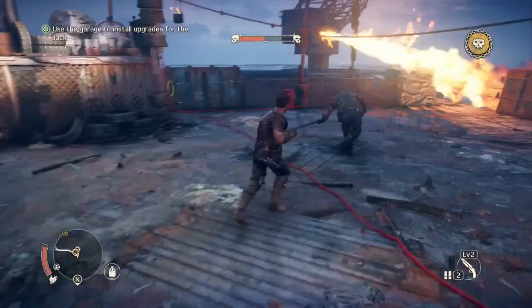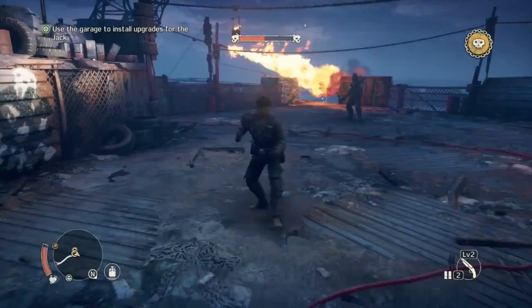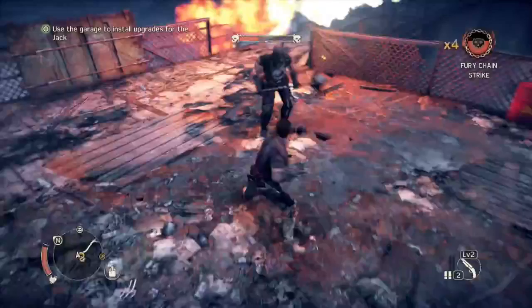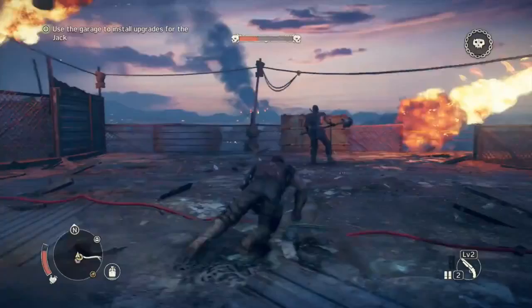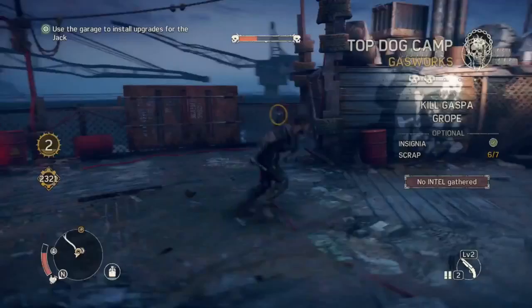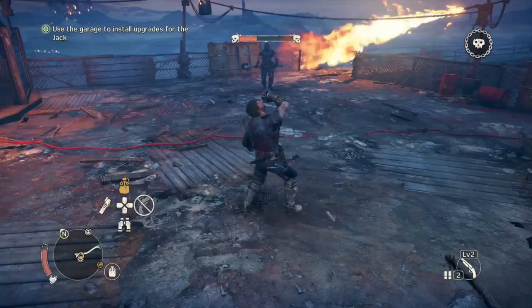Let him come to me. Dodge, go in, smack him a few times. Come on, you big fat wallaby. Dodge, run in, thumb him. Watch for the little red marks to show that he's recovering. He recovered before I got out of the way, but you can see he's almost done for — he's down to about 20%.